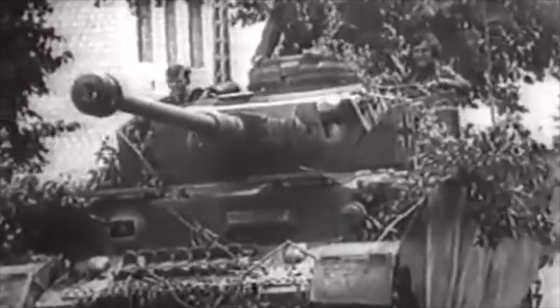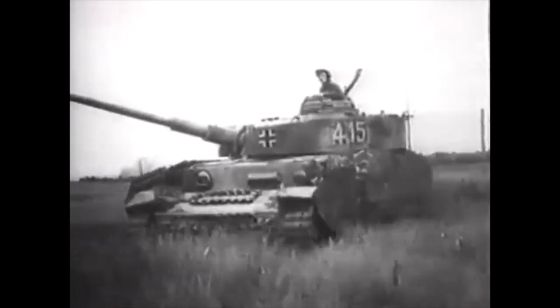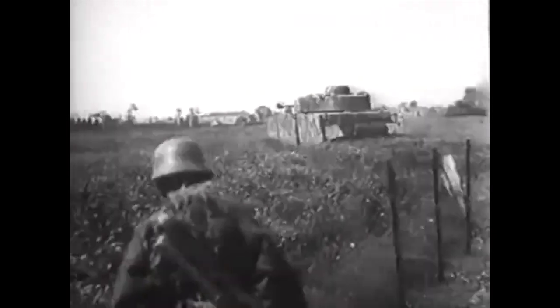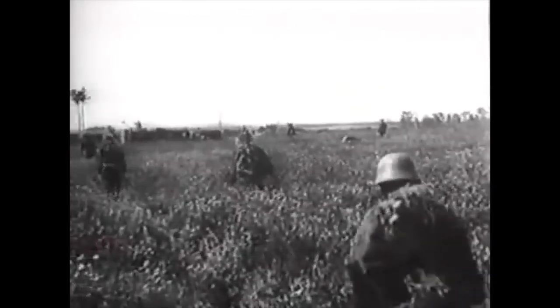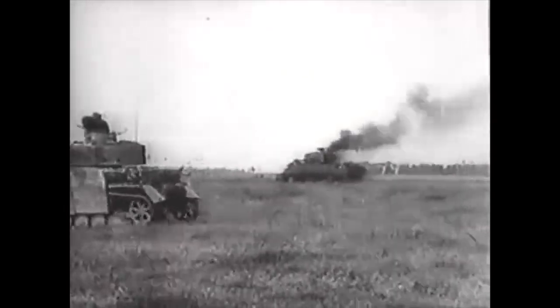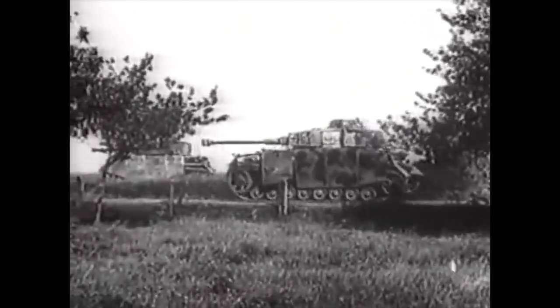If you had the spaced armor — the Schürzen, those things that go around the side of the turret and along the tracks, which you only get on the Ausf. H — that only adds another 5mm of protection but gives you spaced armor. The thing that lets this tank down is that the tanks around it have been given things they didn't have in real life.